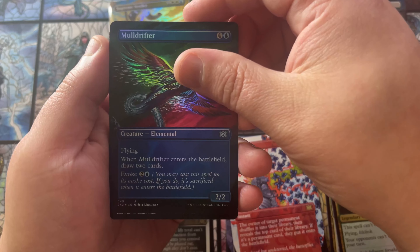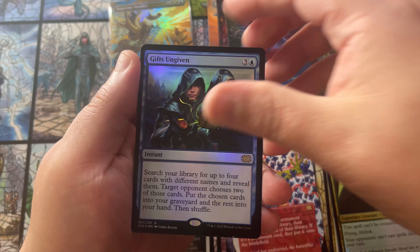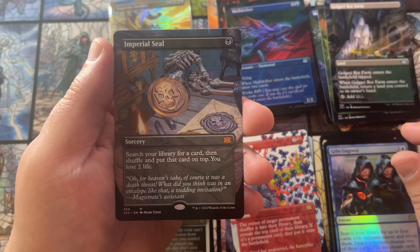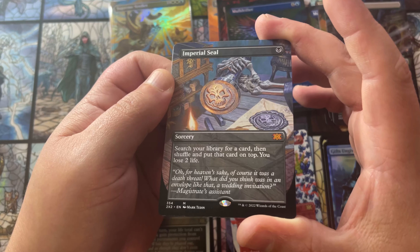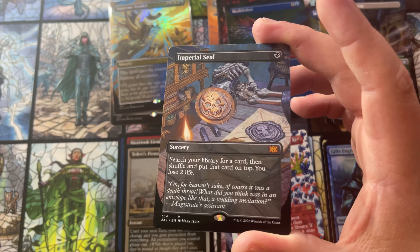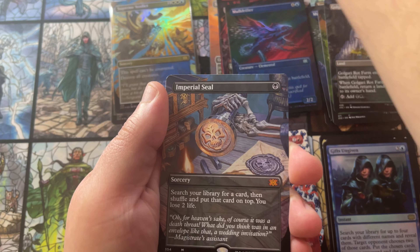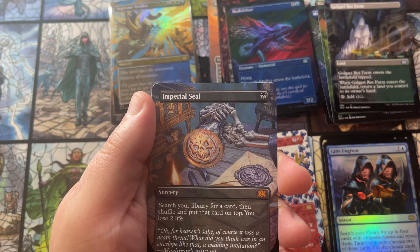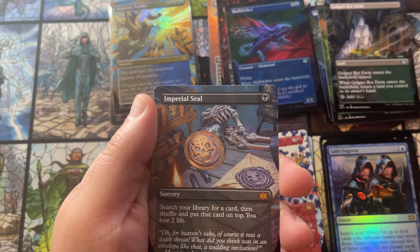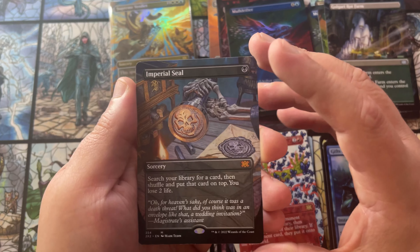Rakdos Carnarium, Mole Drifter, going into a Gifts Ungiven using the art from the Spellbook J series I think. And then — winner winner winner chicken dinner! I know it's not foil but it's an Imperial Seal nonetheless. These are sitting real nice and pretty — I think even the non-foils are sitting at 80 to 100. Let me look it up real quick. Imperial Seal borderless — oh boy, a lot more than I thought. We are at 155 dollars. Oh man!